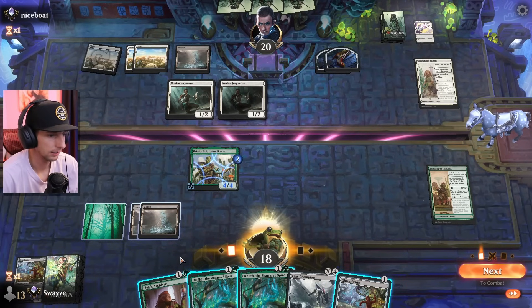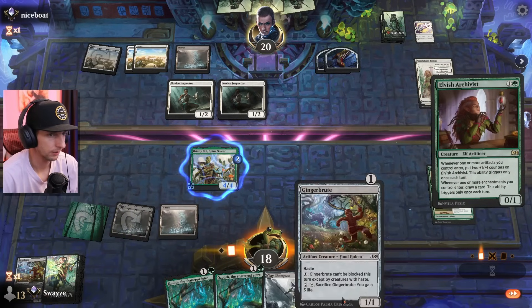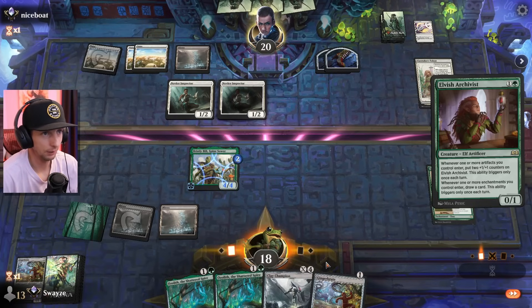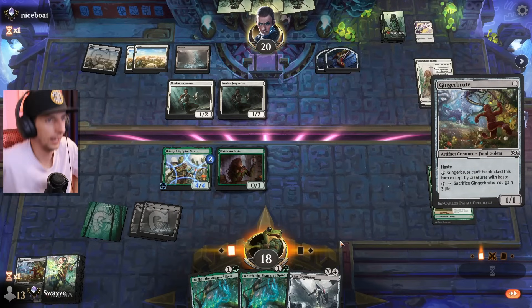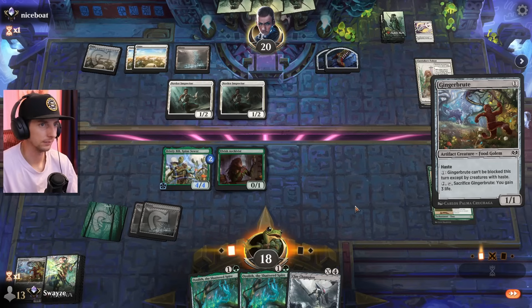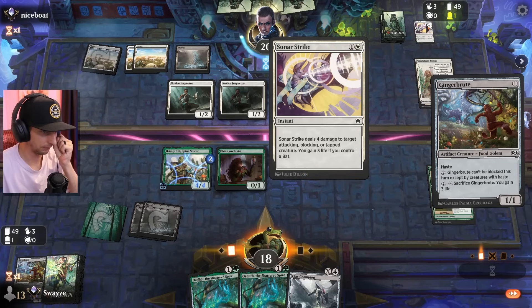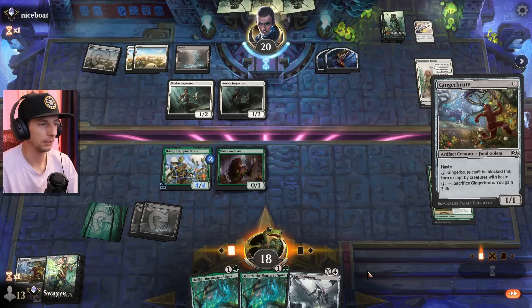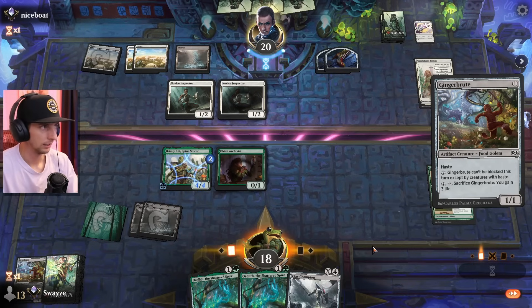I wouldn't mind finding a land here and then just getting the talent all the way to level three. Not a land, still not bad though. Are we going to get hit with the sunfall? Probably. What can you do — you've got to try to play through it, either they have it or they don't. This deals four damage for two mana and they can deal with the ward-one, so I don't think attacking this turn is going to be very smart unless I give the bill the one-one counter off this. But then they can hit it and double block — that'd be tragic.